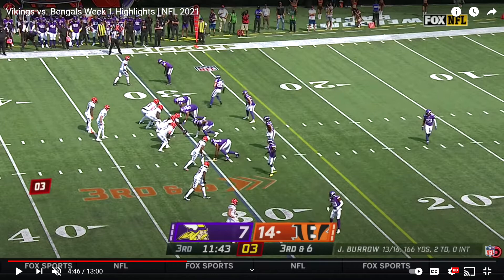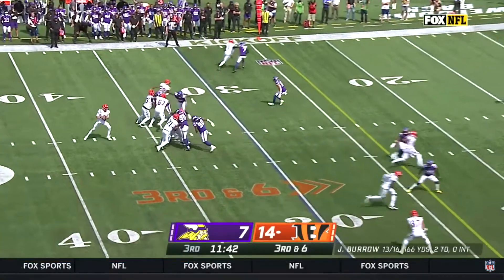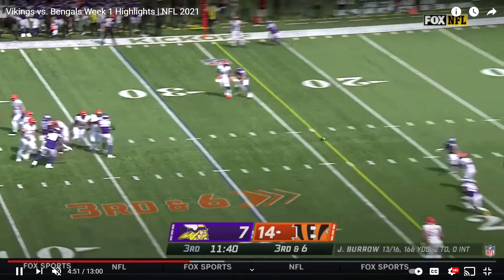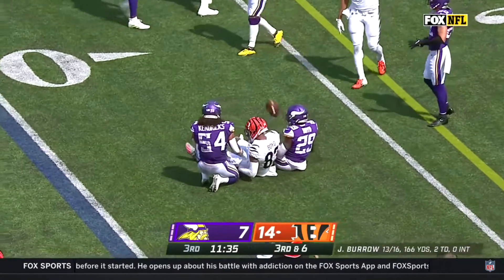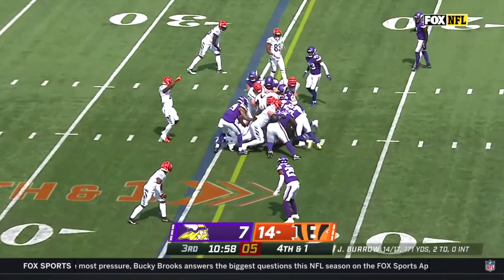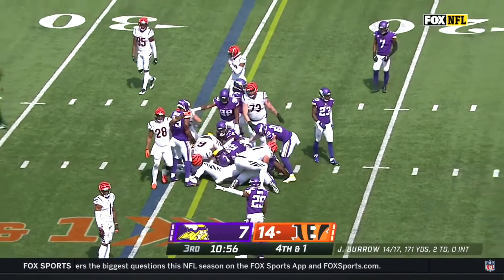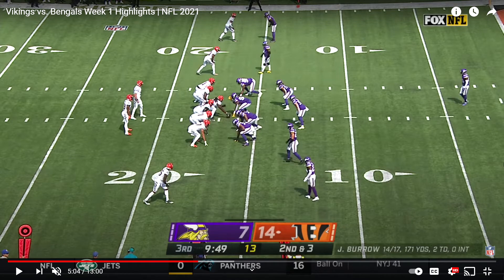On third and six, Smith starts at the line and bails at the last second. I think that confused Burrow into thinking he had Cover 3 when he had Cover 2, because he threw it right at Mackenzie Alexander, who was unable to get the interception. It ends up bringing up a fourth and short — they'll QB sneak — but that's really a should-be turnover play that the Vikings were unable to capitalize on.